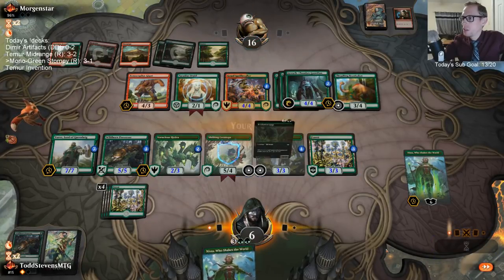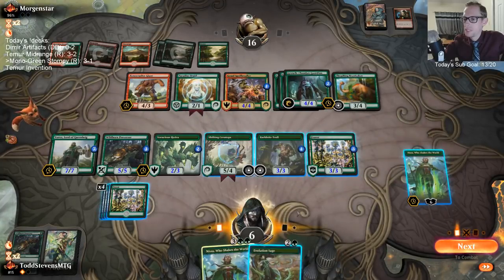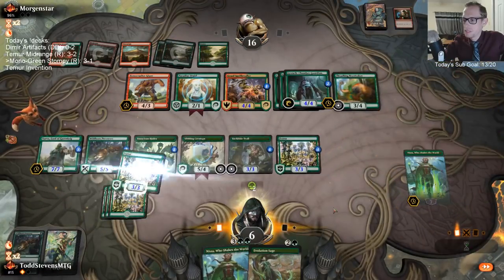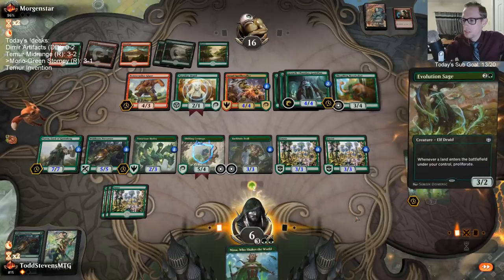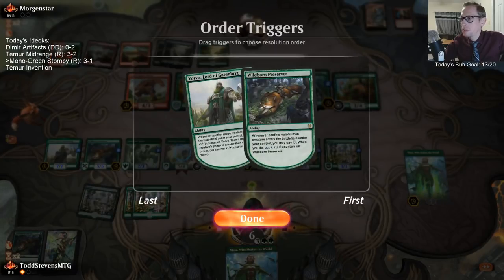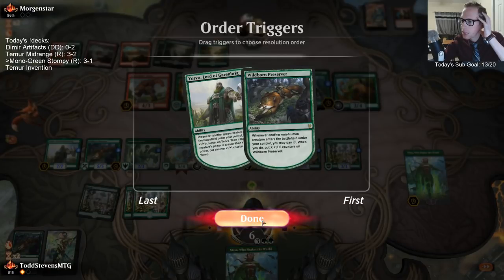We're basically going for Nissa ultimate. Oh, that's a good creature draw! Lands are awesome now. How many counters can I go? They have six blockers. If they just want to attack out, I want to keep four blockers. I'm just going to go with five counters.